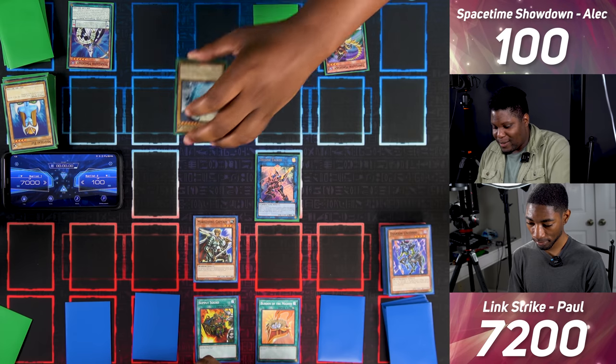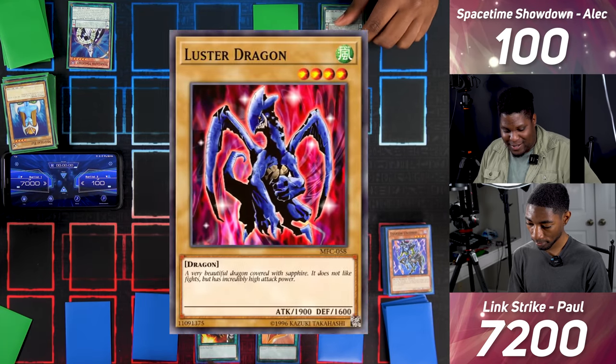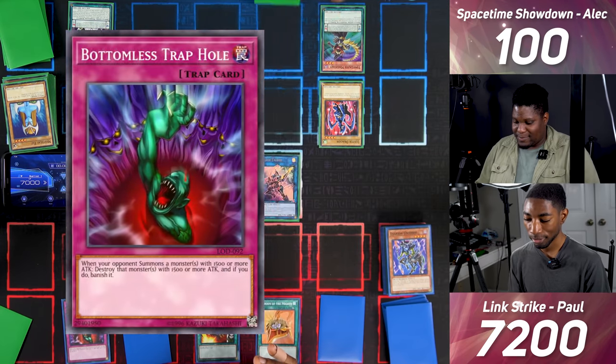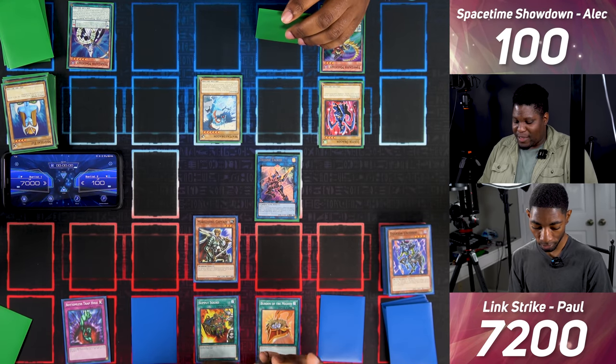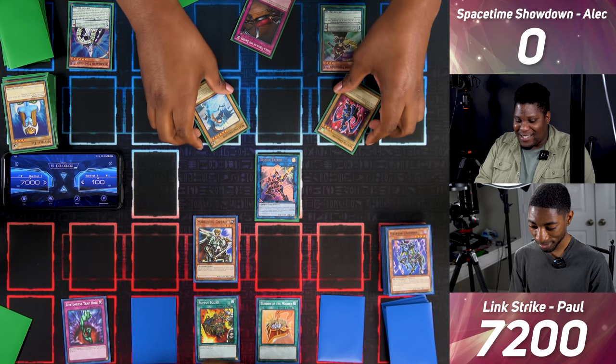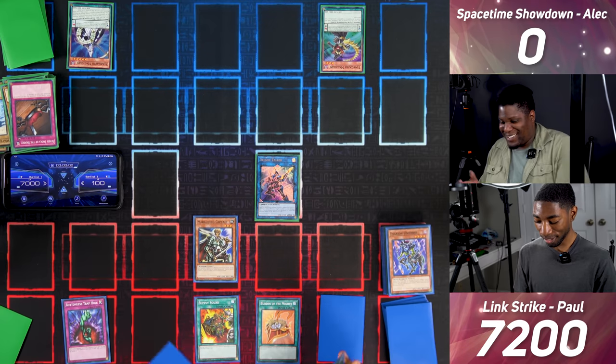I Pendulum Summon Wattail Dragon and Lustre Dragon. I activate Bottomless Trap Hole — since you Pendulum Summoned and these monsters have over 1500 attack. What I would have done is flipped Seven Tools of the Bandit to negate it, but I'm at 100 life points. I'd pay 1000 to negate, which would kill me. So they get destroyed and banished — that was my play and I lose. That's game one.